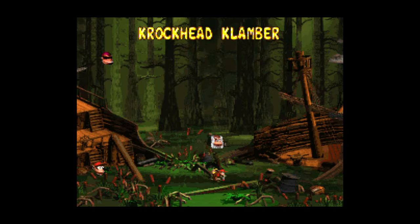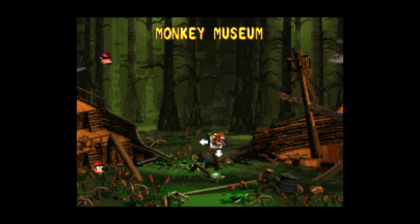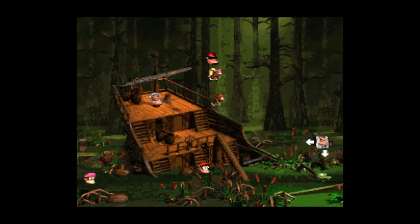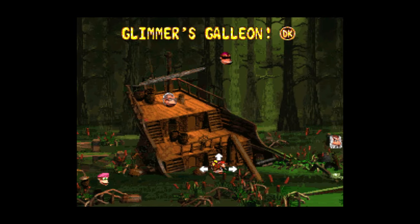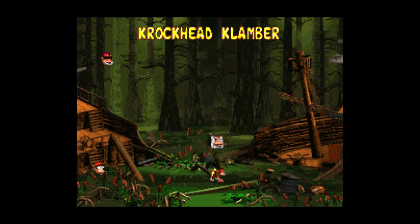Hello everybody and welcome back to another episode of Let's Play Donkey Kong Country 2. Last time we left off we defeated Crocodile Cauldron and the boss of it, and we started a bit of Krim Kuei — the nefarious Krim Kuei I like to call it — and with this episode we're going to continue on the level with Crochead Clamber.